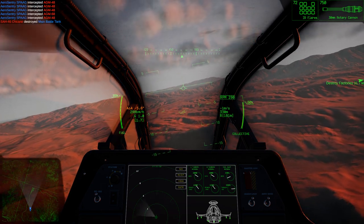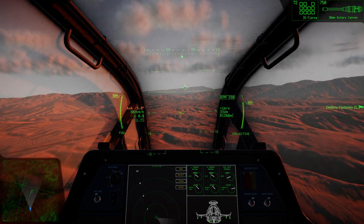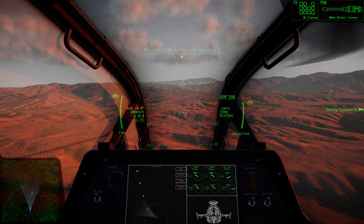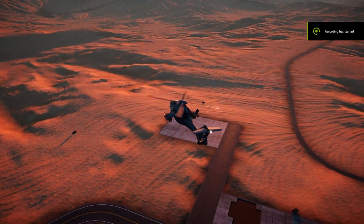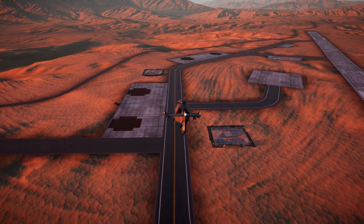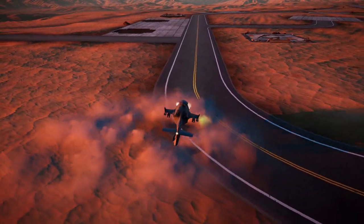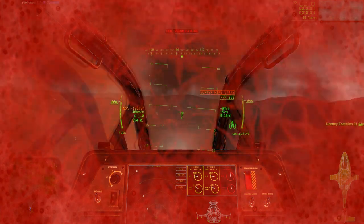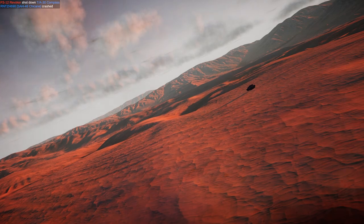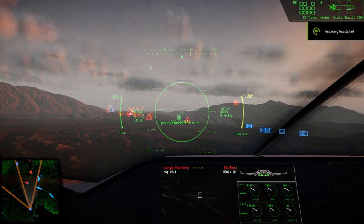Approaching the enemy's destroyed base. Time for my first landing with this helicopter. VRS — tail rotor VRS. Vortex ring state? God damn it. This war is just dragging on so much.